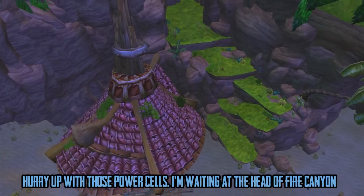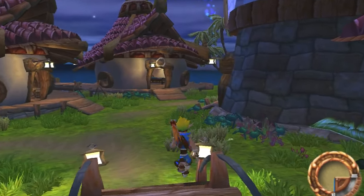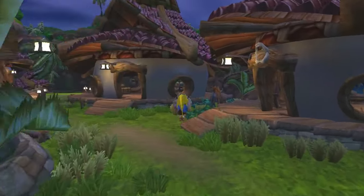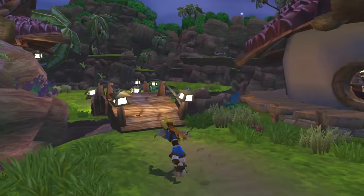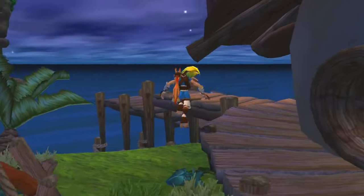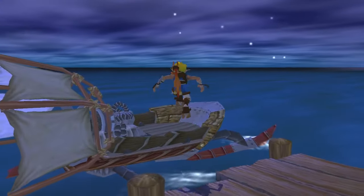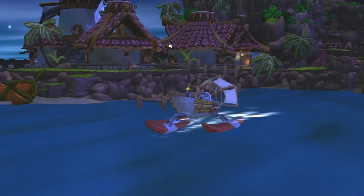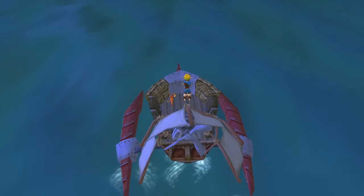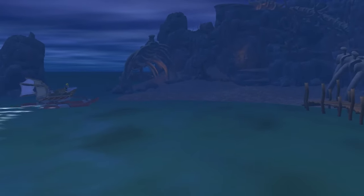Kira says she's waiting at the head of Fire Canyon, at the top of the cliff behind the farmer's house. But I want to go to Misty Island and explore — you're ruining my fun. Now, where's the speedboat? I have a very poor sense of direction, and it's actually kind of a detriment to this game because I forget where Orbs and Scout Flies and Power Cells are quite often. We're going to head to Misty Island.